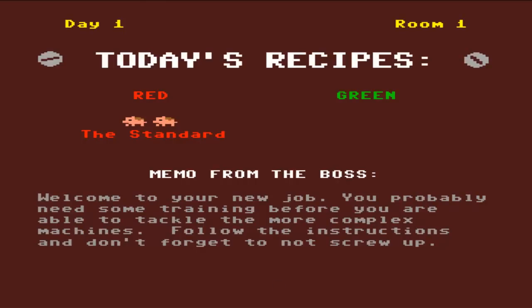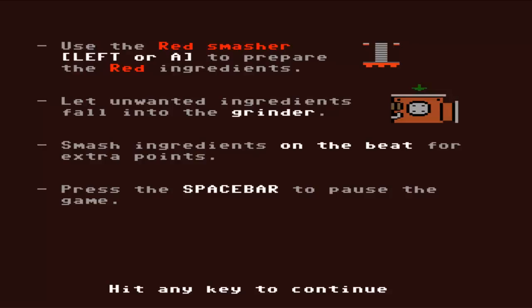Okay, today's recipe - I'm only one player, it's so sad. Memo from the boss: 'Welcome to your new job. You probably need some training before you are able to tackle the more complex machines. Follow the instructions and don't forget to not screw up.' So today's recipes are red - the standard. Use the red smasher - left or A - to prepare the red ingredients. Let unwanted ingredients fall into the grinder. Smash ingredients on the beat for extra points, and press spacebar to pause.